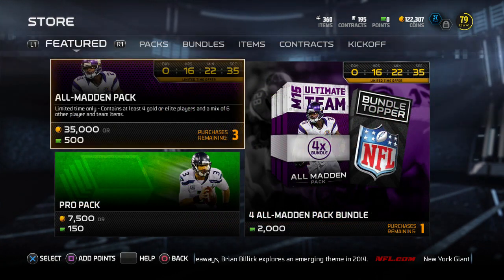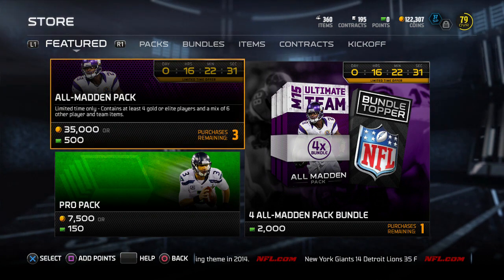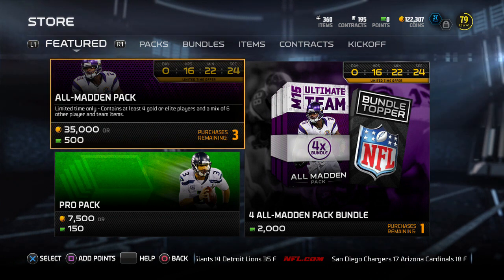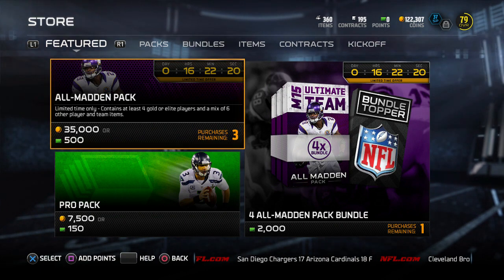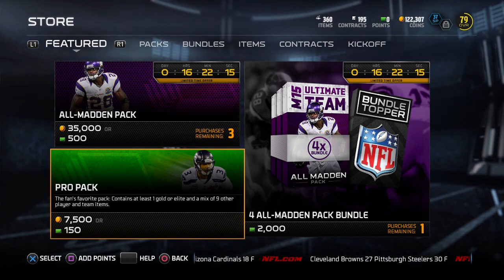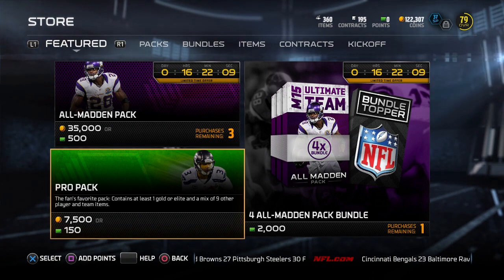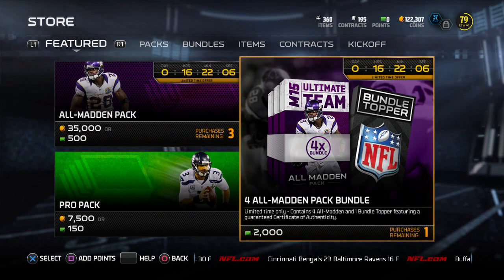In terms of packs, we have these all Madden ones in the game — 24 hours, about 16 of them left as of me recording this video. You can get four Gold or Elite players and then six other player and team items for 35,000 coins or 500 points. If we're doing the math, Pro Packs are a better deal with coins, considering you're going to get four Gold or Elites for 30,000 coins and also get more of the other items with points. These are actually not too bad a deal though, so it's up to you guys.